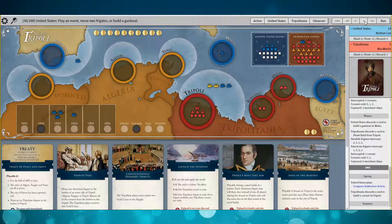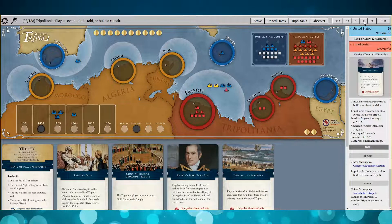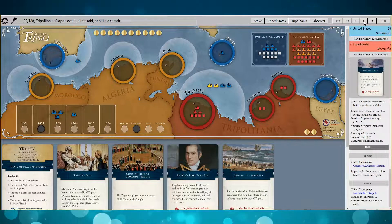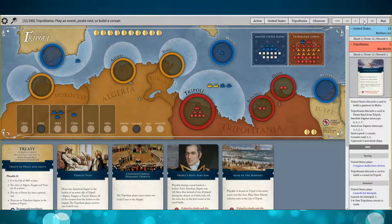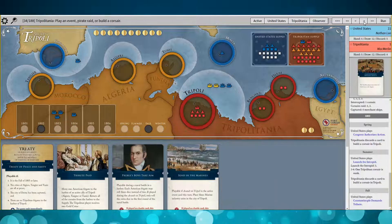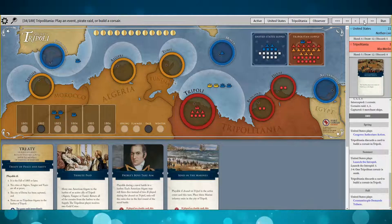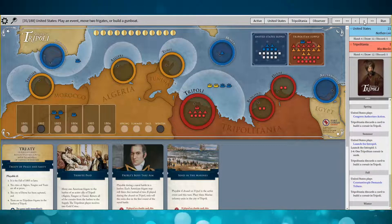He built a Corsair — just trying to regroup. I launched the Intrepid and sunk a Corsair, not the frigate. It still undid his hard work — he had to rebuild the Corsair. Then I took back the two gold with Constantinople. And he built another Corsair.